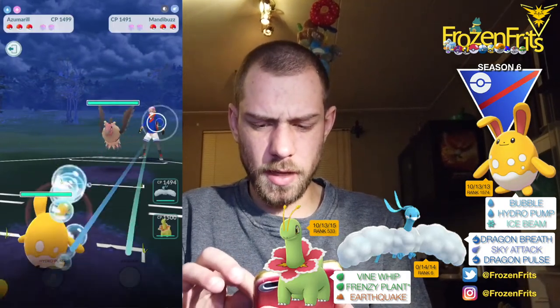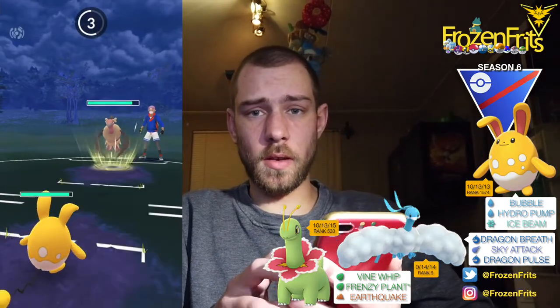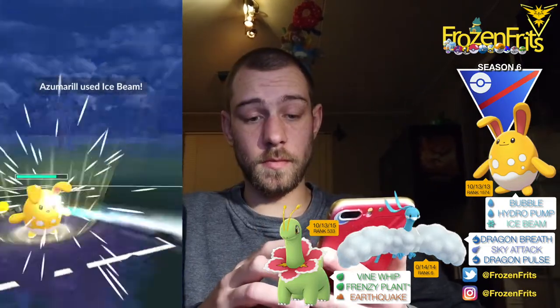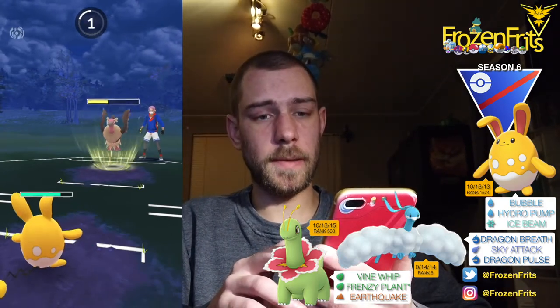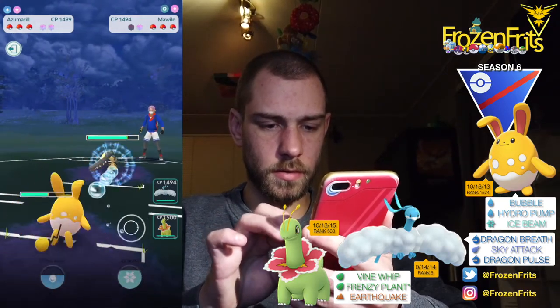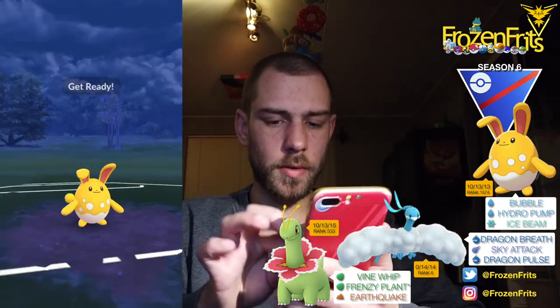We're going on to the next battle. We're gonna start off against Mandibuzz again so I'm just gonna stay in like the last battle. I am not gonna shield this — okay it was a Foul Play, so we can handle that. And we're gonna take off an Ice Beam. Let that go, that's a good amount of damage and I'm also not gonna shield this. I'm gonna take off another Ice Beam — he shields that up and he's switching in to his Marowak, so I'm just gonna stay in. I am not gonna shield this — okay it's a Tackle Rose. I'm going for this Hydro Pump.